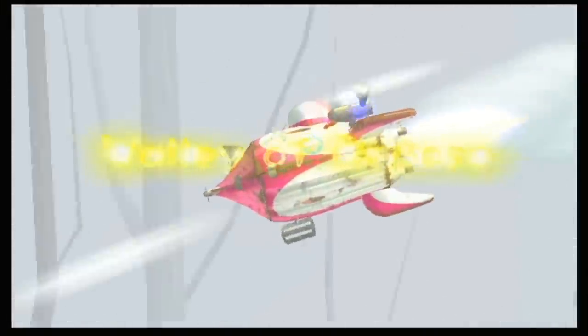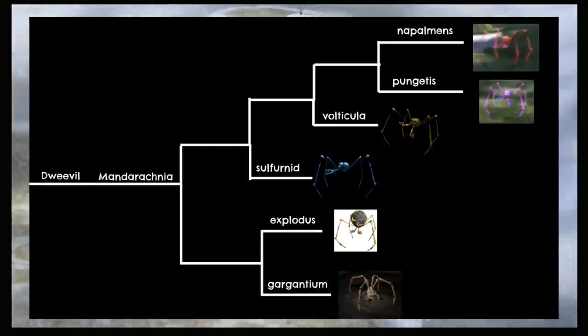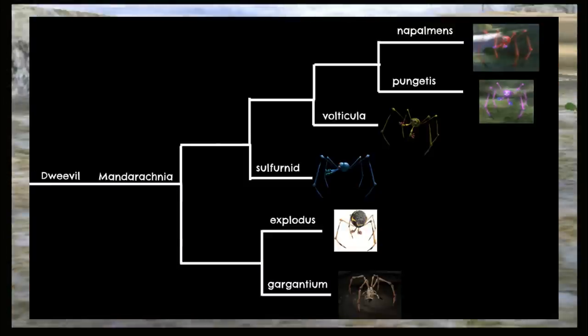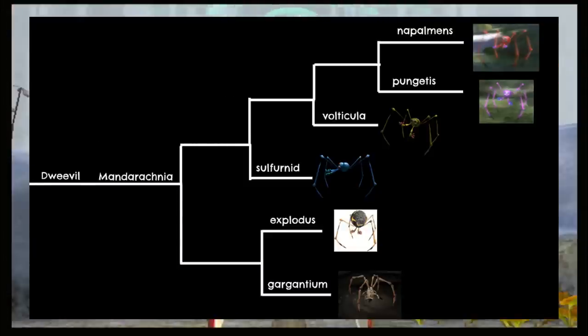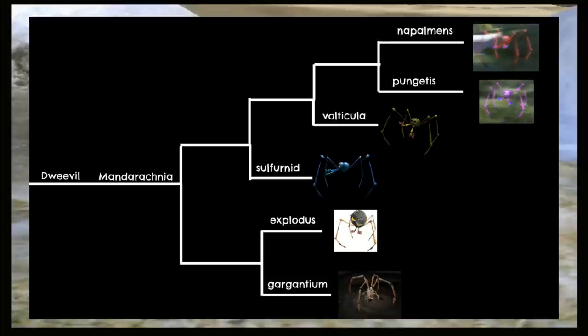We're going to continue through the families in order from biggest to smallest, with the next biggest being the Dweevils at six members. All species belong to the Mandarachnia genus, with our main split separating species that attack by picking up objects, and the ones with more specialized defenses. With the weapon users, we split the Volatile Dweevil from the Titan Dweevil. The others gave me some trouble, but I separated the Caustic Dweevil as it attacks with bodily fluids rather than specialized organs, then the Anode Dweevil as it evolved a special organ to create electric charges. Finally, the Fiery and Munged Dweevils are at the end, with both attacking with flammable or toxic gases.